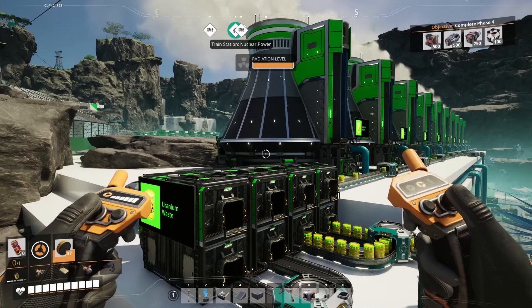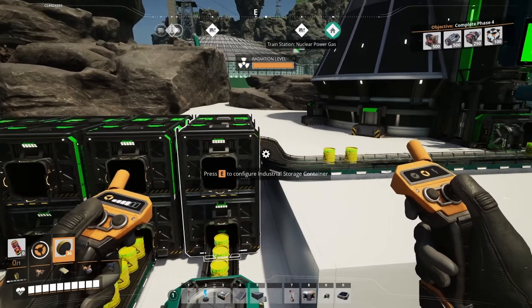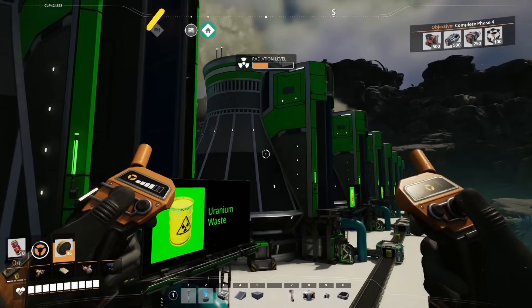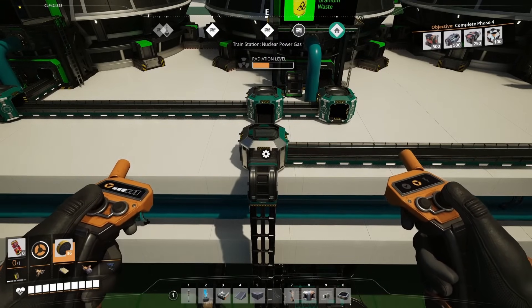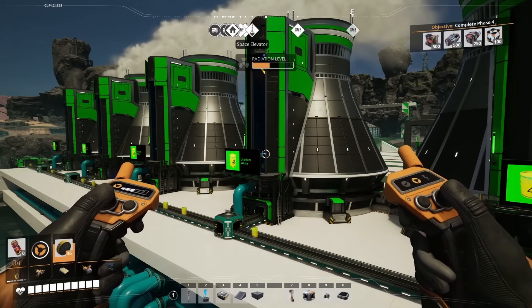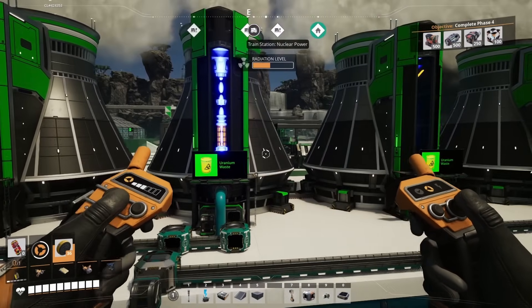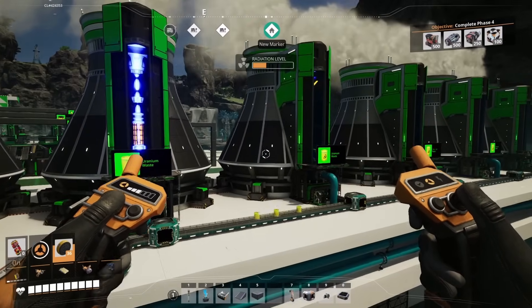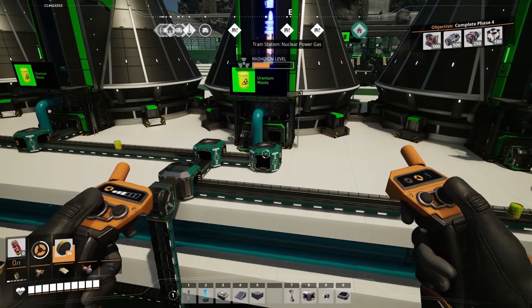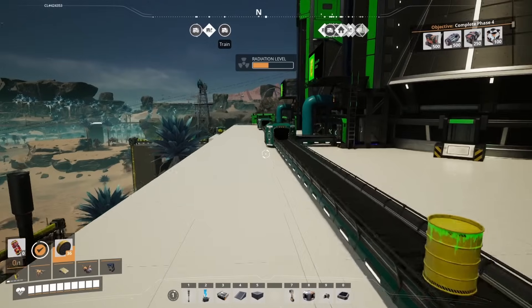All 10 nuclear power plants are putting out uranium waste. I set up four containers to hold this while I built the plutonium side. Five of the plants feed one line and the other five are split. That's because in part two we'll need 75 percent of the uranium waste for one step and 25 percent for another step in the plutonium process. You don't have to set that up now — you can wait until you get to part two — but all of it is being stored.